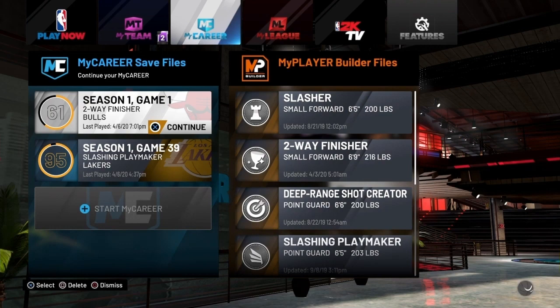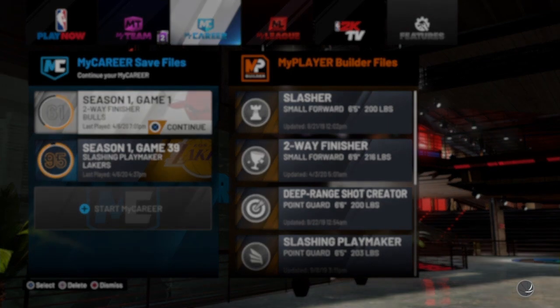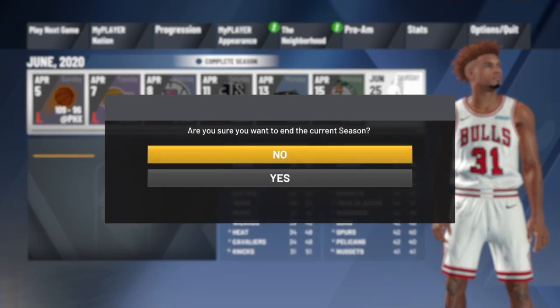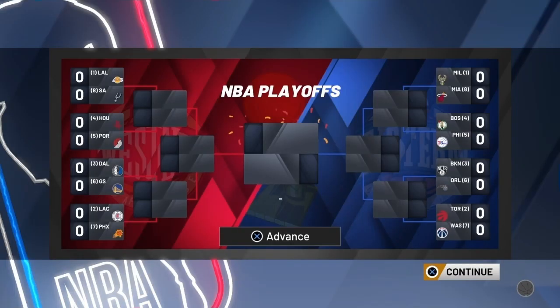Load your player back up. Back on screen it'll say 'Are you sure you want to enter? Currencies?' — press yes. It's gonna take you to the playoffs. Go ahead and just spam X because you don't need to do anything — just let it play out. Spam it all the way to the end.